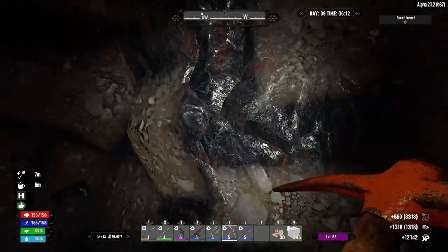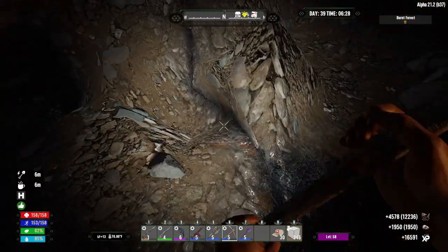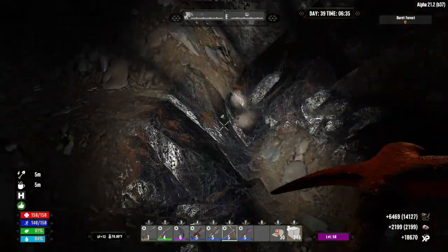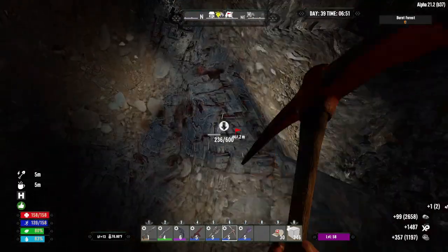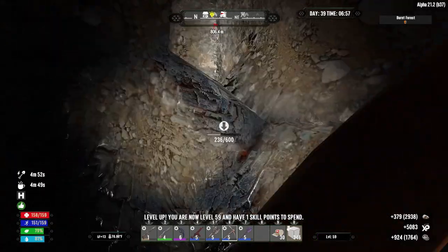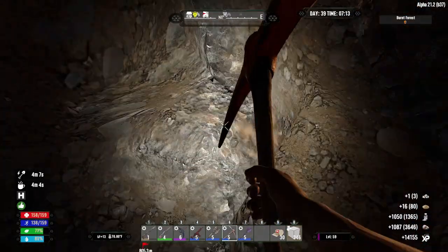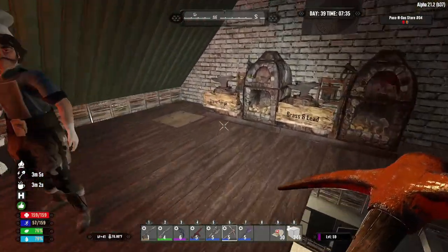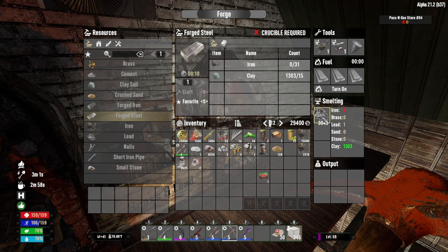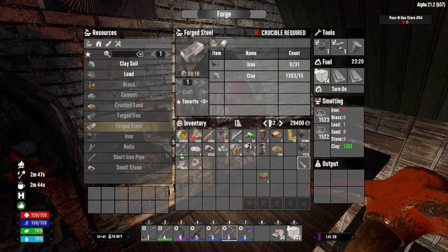I'm overheating. All right, I did want to grab more but I heard the screamer - she went in there and I heard her scream. I don't think she saw me but I heard her scream so we're going to go ahead. We mined some brass too, and we also got some nitrate. As you can see we got close to seventeen thousand in iron, so I'm just going to throw it in there for now.